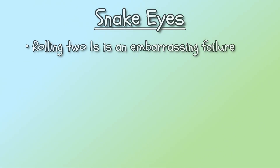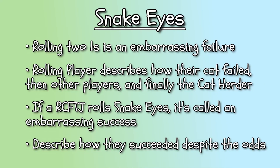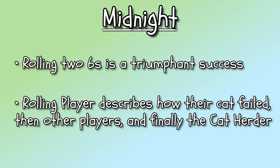Snake Eyes and Midnight: when rolling your dice, there's a chance for double ones or double sixes to show up. Double ones are referred to as snake eyes and are considered an embarrassing failure. The rolling player gets first dibs to describe how their cat has tragically failed, the other players may then give their input, and lastly the cat herder will finalize the story. If the right cat for the job rolls double ones on an easy challenge, this is called an embarrassing success — since they automatically get one success, they describe how their cat succeeded despite the odds. Double sixes is referred to as midnight and is considered a triumphant success. The rolling player again gets first dibs at describing what happened, followed by the other players, and then the cat herder.